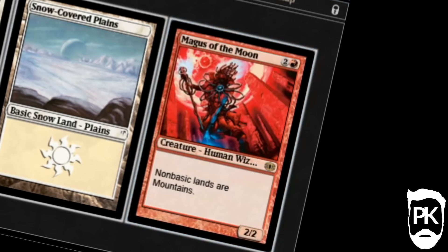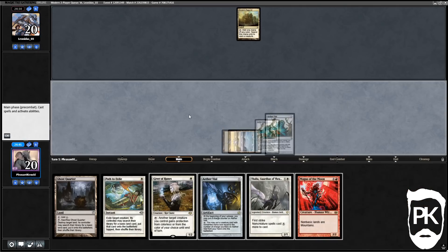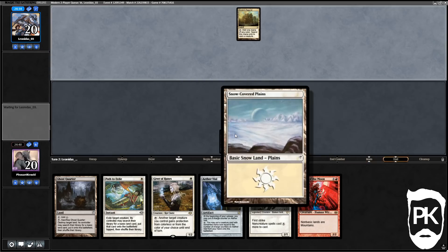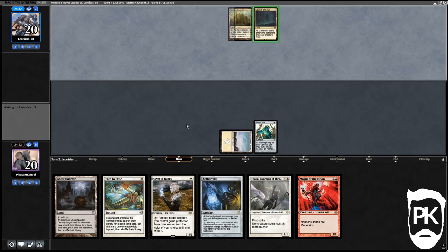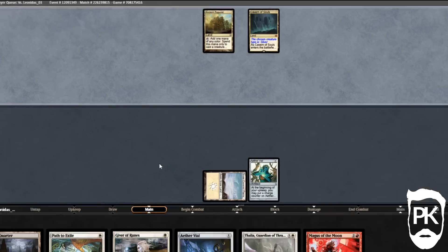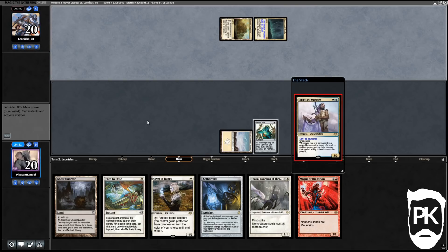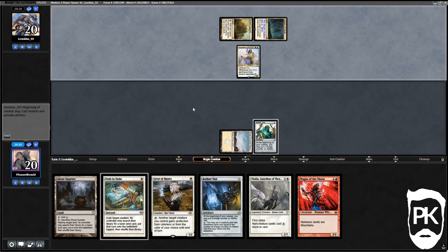We're going to go Snow-Covered Plains, Aether Vial, pass the turn. We're only playing Snow-Covered Plains because that's what the decklist defaulted to on MTG Goldfish. Oh my goodness — it's Slivers! What are the chances? Unsettled Mariner. Okay, we want to draw a red source or get Magus out before they can play too many Slivers.